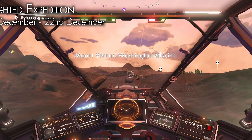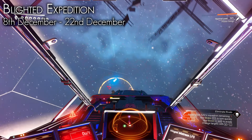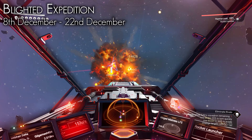Next is the Blighted Expedition, which starts its run on the 8th of December. The Blighted Expedition is all about pirates, following the trade of a pirate faction known as the Blight throughout the galaxy, taking out pirates as you go and looking for the Blight's hoard of treasure.